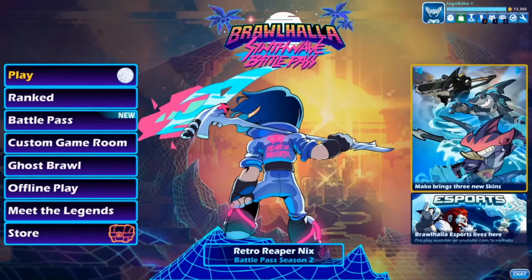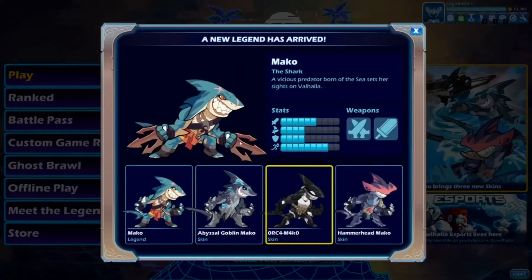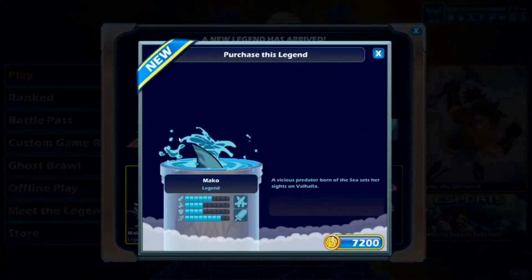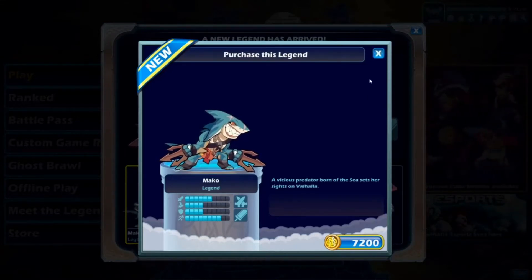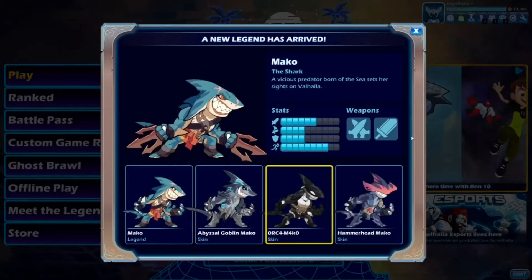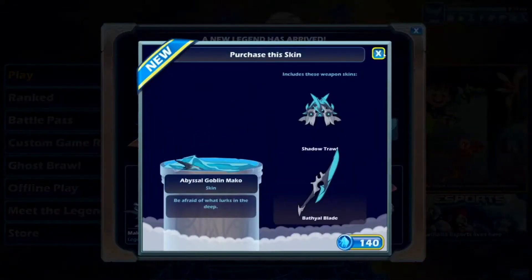Let's get right into it. We got the new legend Mako and her different skins. We got the default skin for 7200 points — it will be cheaper in the future, but she's a new legend so we're gonna have to wait a little bit for that. We got some other nice looking skins too.